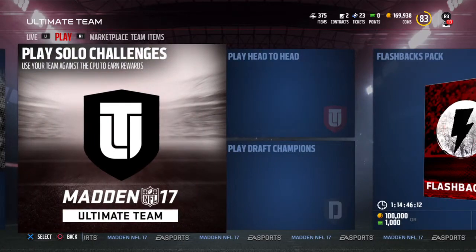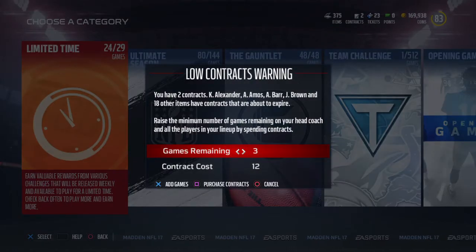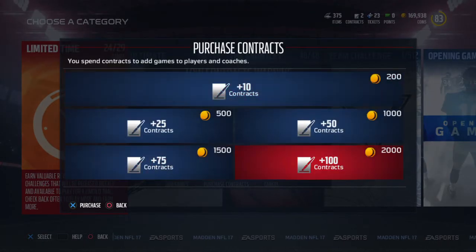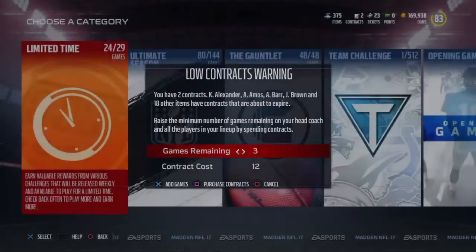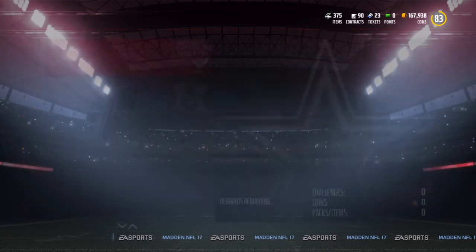Let's look back at the solo challenges really quickly and see. Let's go ahead and buy some contracts. My contracts are very low, man. We're not opening that many packs right now, so contracts are kind of low. And I've been busting out these solos, man, like crazy.